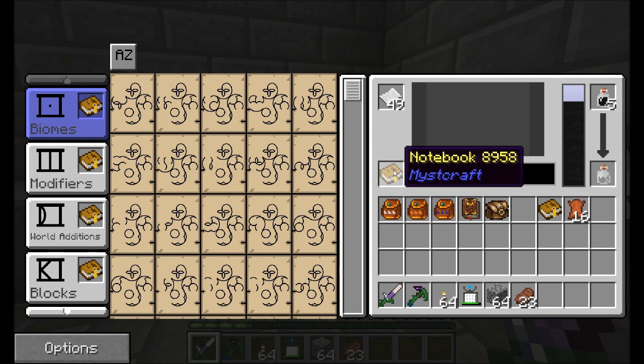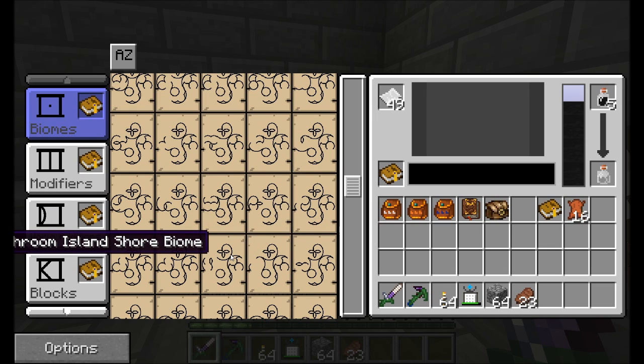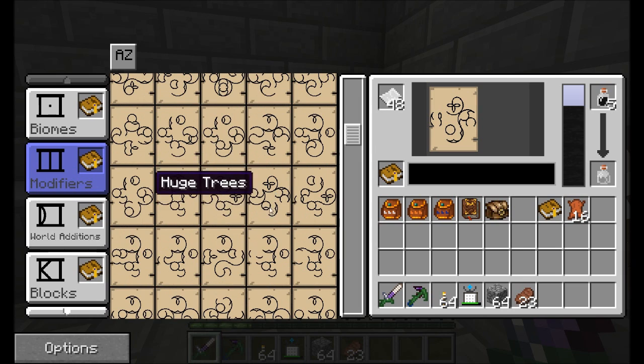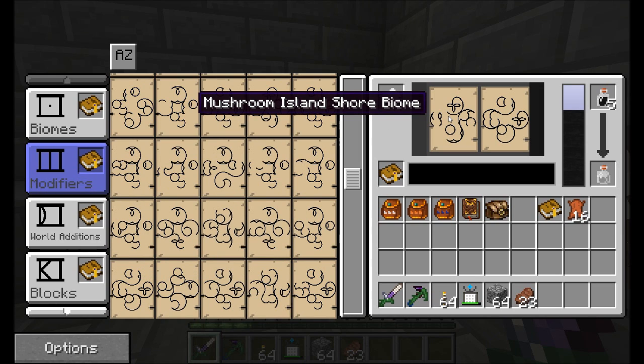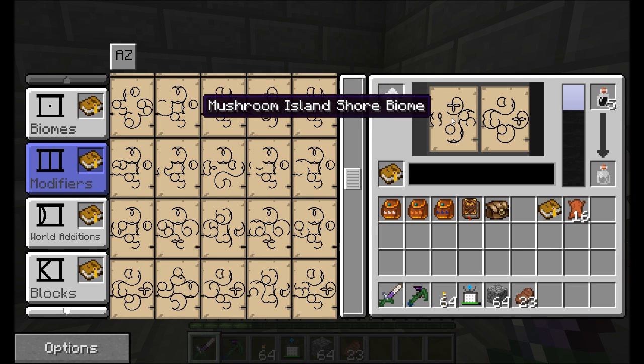The way you want to write your ages is you need to put the descriptive modifier first, followed by what's being modified. For example, I would like to have an age that is all the same biome. The biome I'm going to pick for my void age is one I typically pick because it's the best one - the Mushroom Island Shore biome. The reason I like Mushroom Island Shore is because mobs don't spawn there, so it doesn't matter how dark or bright your area is - no monsters will spawn. If I have grass, it will spawn the mushroom cows, which is kind of cool. So just like in a sentence where you'd say 'a red truck' - red modifies the word truck, it's the adjective - it's kind of similar. The modifier comes first, followed by the thing that's being modified. So: a single biome, Mushroom Island Shore world.